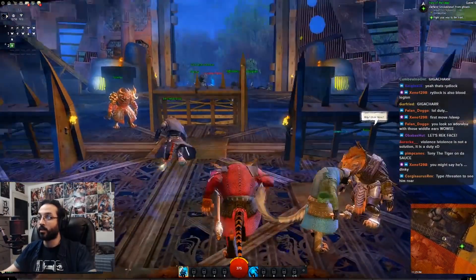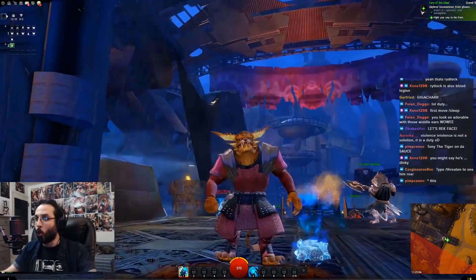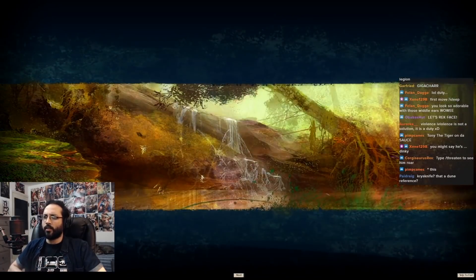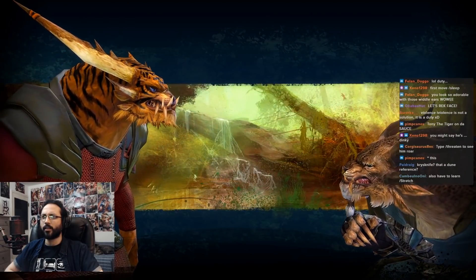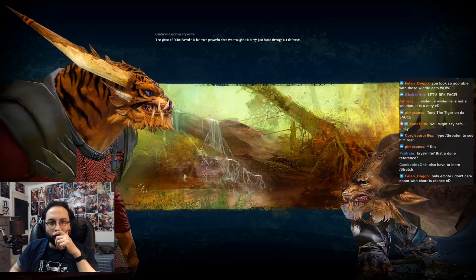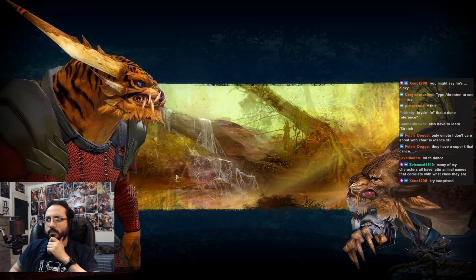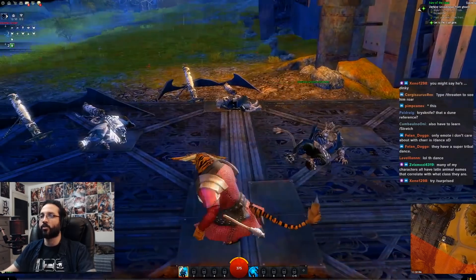Look at me running on all fours! Slash threaten, slash threaten. Am I a medic all of a sudden? I got band-aids! I need your help, soldier — Tribune Brimstone has ordered me to the crypt. The ghost of Duke Barrett is far more powerful than we thought — his army just broke through our defenses. Rytlock's about to fight him head on. On my way! I'm on it. I don't have slash stretch — I want it though.